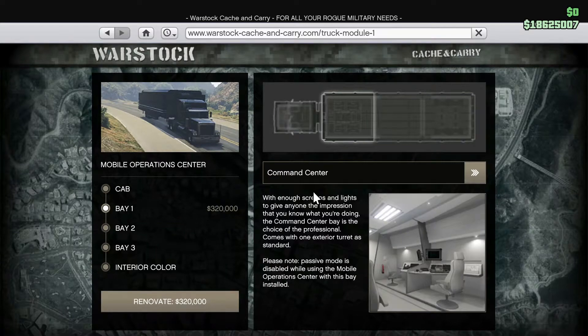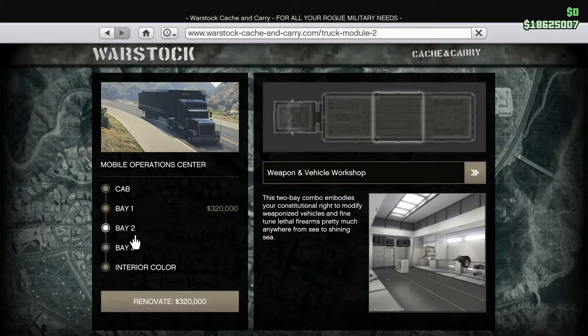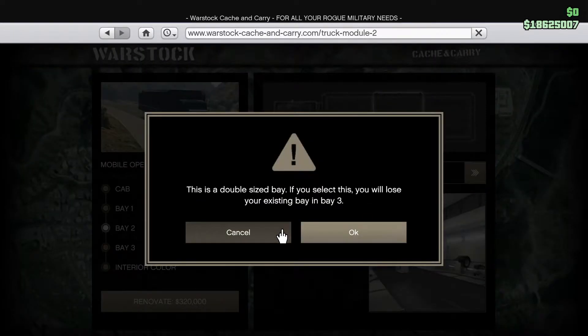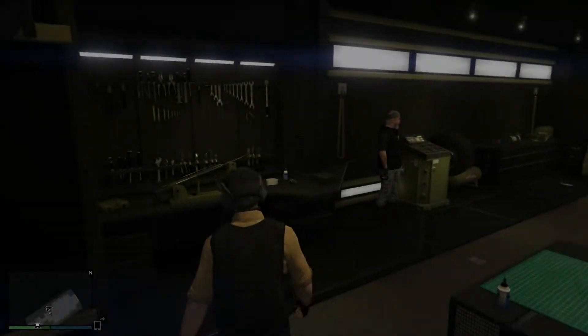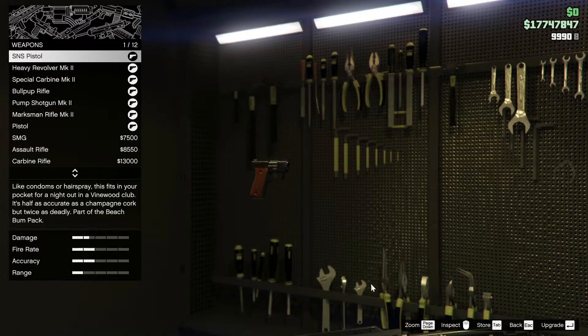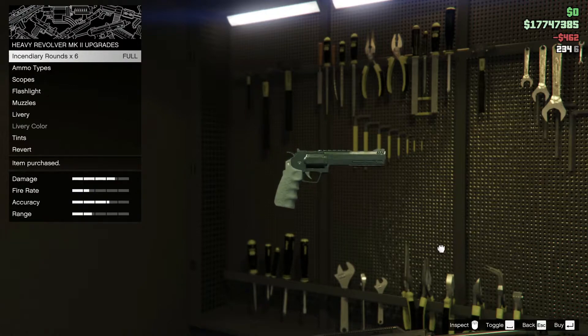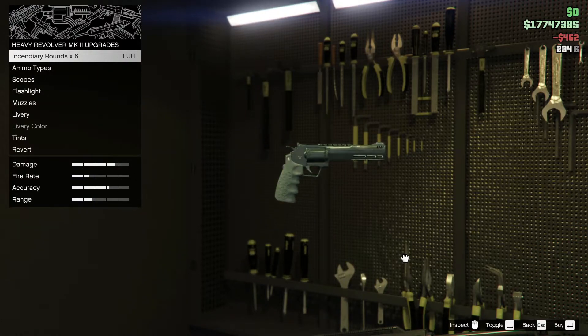The MOC can also be outfitted with a command center, allowing you to operate turrets to protect the MOC when it's not stored in the Bunker. But perhaps more importantly, is the Weapon and Vehicle Workshop. This gives you two tools within the MOC itself. The first is the Weapon Upgrade Table, which allows you to purchase any number of weapons, as well as upgrade them to their Mark II variants. These Mark II variants are the only weapons capable of receiving the upgrades you researched within the Bunker itself.